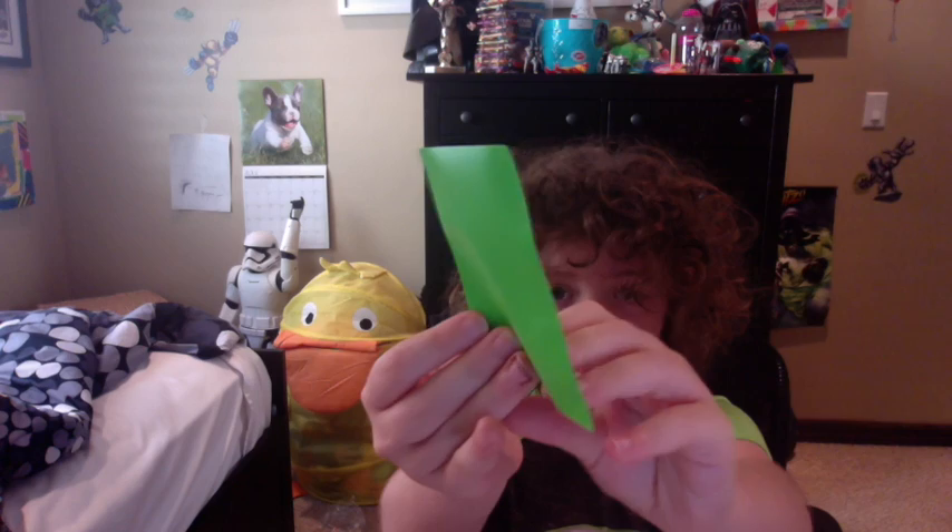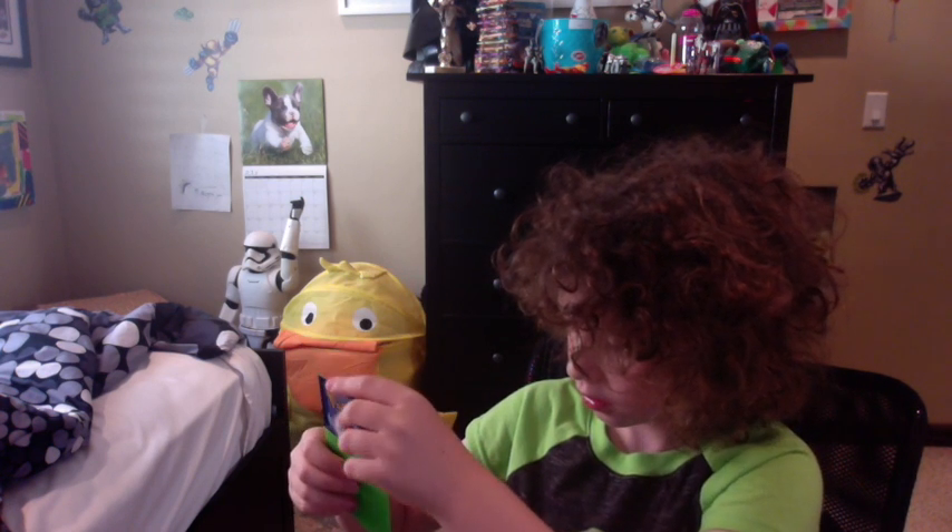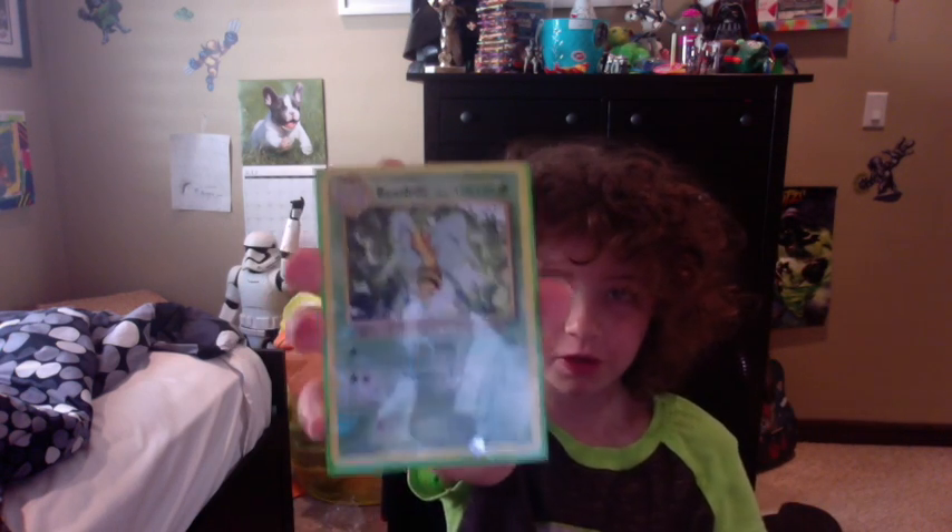Alright, I'm just gonna take a sleeve out — this is what the sleeves look like. They're actually nice sleeves. This is the back, this is the front. I'm just gonna test it on the Beedrill: you just open it and slide the card right in there. There you go — sleeved the Beedrill. And if you want to take it out, you just open it back up and take it out.